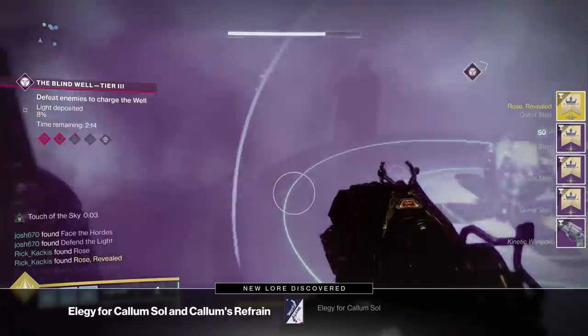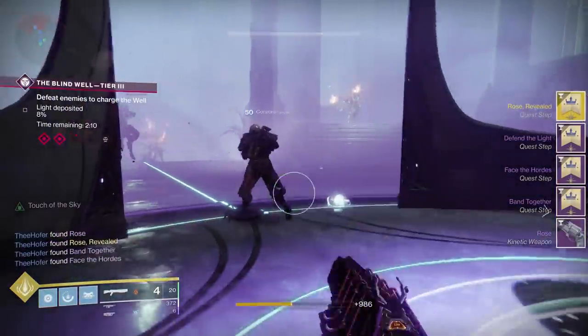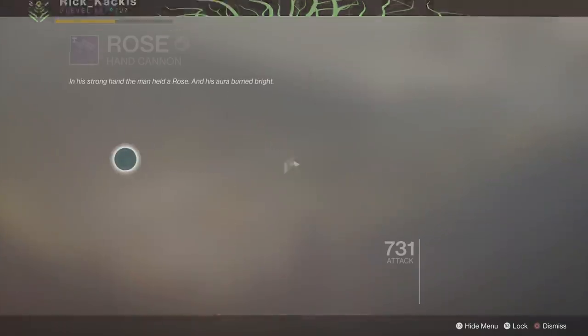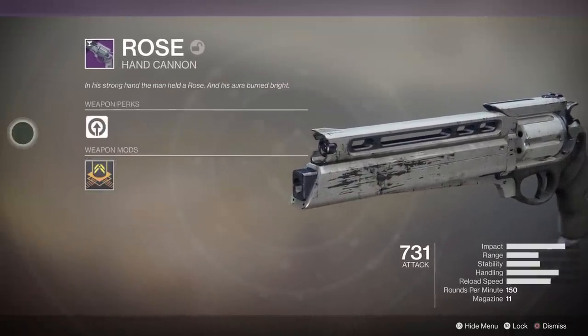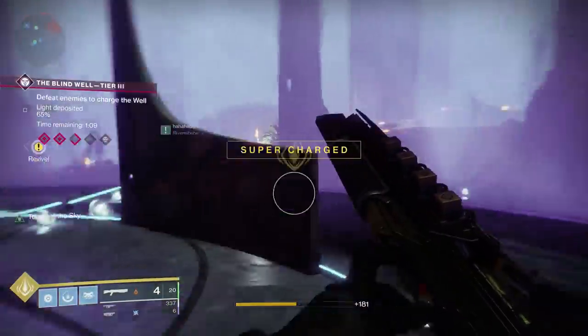Once you've done that, you're actually going to get a bunch of different rewards — several quest steps and a brand new weapon: the Rose legendary hand cannon. This weapon is going to have basically no perks on it. Completing each of the three different quest steps you just got is going to add perks to this legendary weapon.